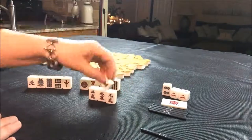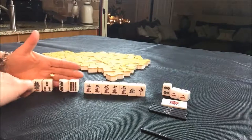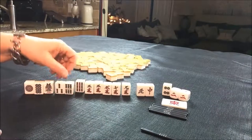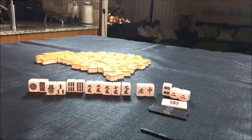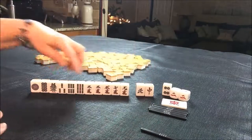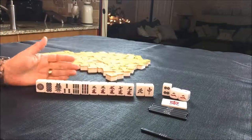Oh my goodness — boy, these random pulls have been a real challenge. I think I would try for Pinfu here again. Get rid of the isolated tiles. Here's a potential Chi, there's a pair, a little more Chi potential in there. Several isolated tiles. There are so many numbered tiles though — if we get rid of these single honors we might be able to fill in some Chi potential. I would try for Pinfu here. If you would do something different, write 'random pull five' and what you would do.